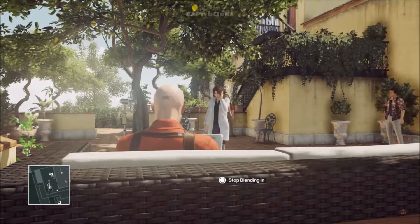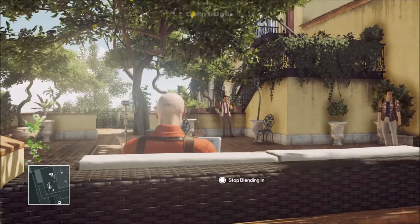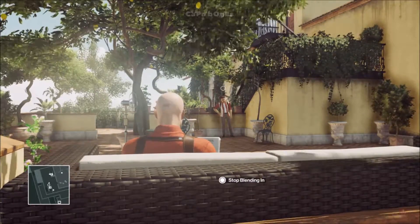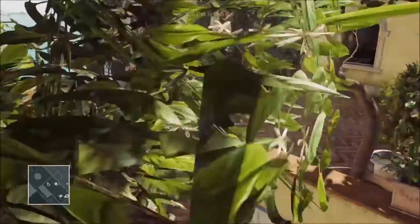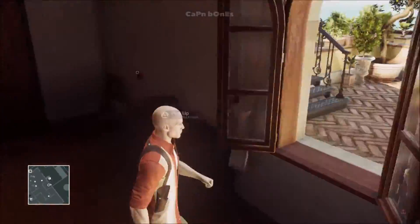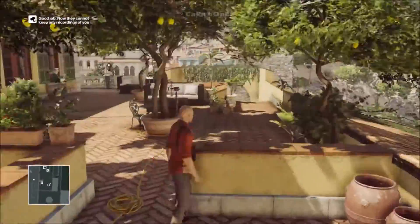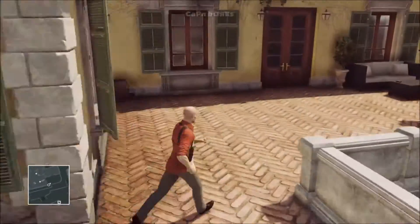What up dudes and dudettes, Captain Bones here — Elusive Target number 16, The Guru. We're going to start on the roof as security staff. Make sure you brought a lockpick. We're going to go through the store and destroy evidence. Just be careful — there are guards that can spot you through this outfit, so you have to be a little quick. That guy right over here will spot you, and the guy that was following her will too.